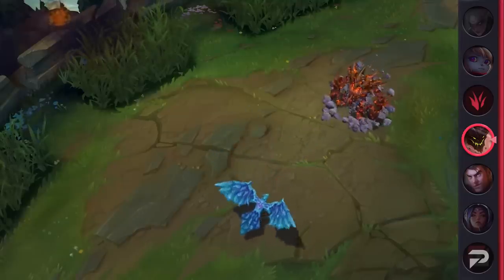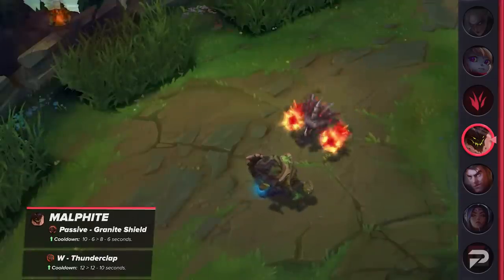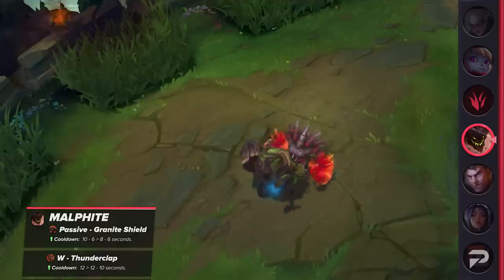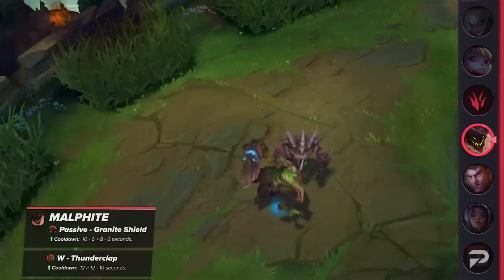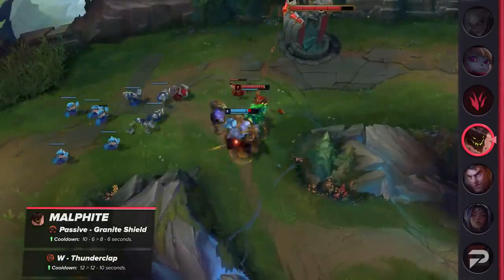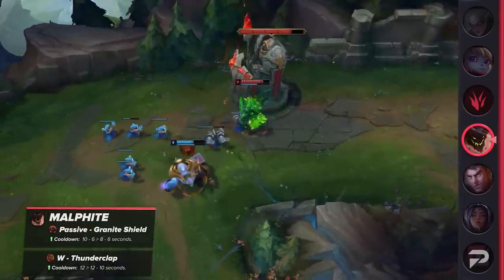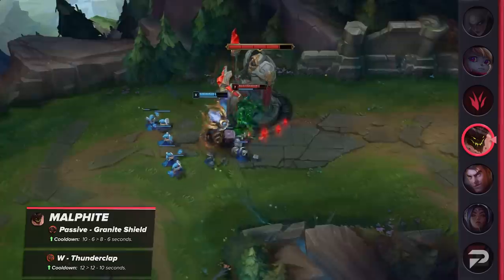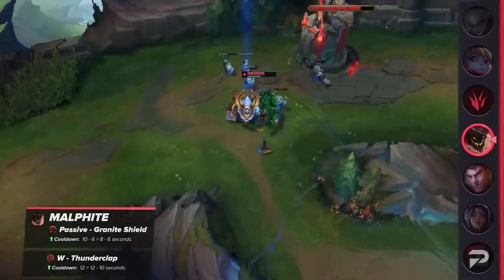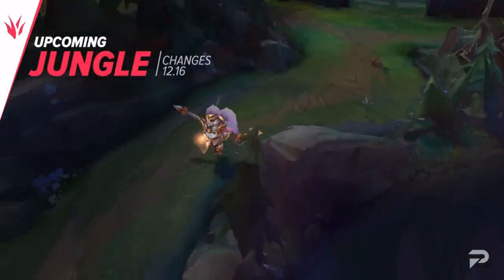Next is a buff for Malphite — a pretty big one, though it may not look like it. His passive's early cooldown will be reduced by two seconds, and his W's cooldown will now scale with ability rank. The passive change is a huge buff to Malphite's laning phase, as you'll have a lot more shielding to work with. It'll be way more difficult to trade against him, and he should pick up more farm in harder matchups. Lowering the cooldown on his W isn't the biggest deal but can come in handy in the late game once Malphite has built some ability haste.